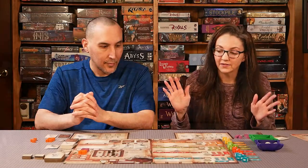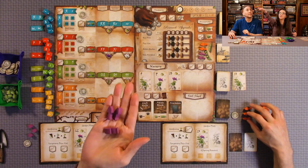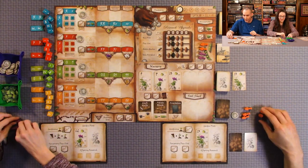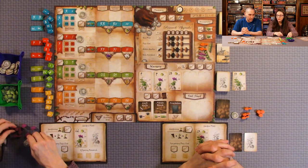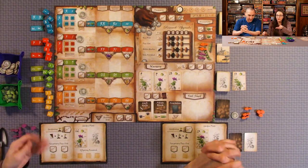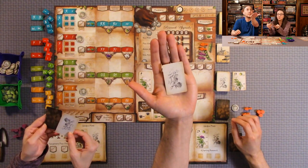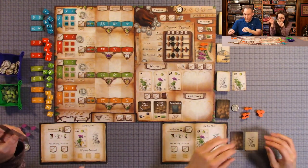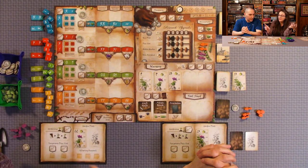Basically, every player starts out with their choice of color, three shovels, and three research markers. The shovels are your workers — that's your actions. You start with three, and you have up to five available that you can purchase during the research upgrade phase. Everyone starts out with one coin. You also start out with pea plant cards — you're dealt three pea plant cards, you keep one in your hand, put one on your garden plot, and discard the third one.